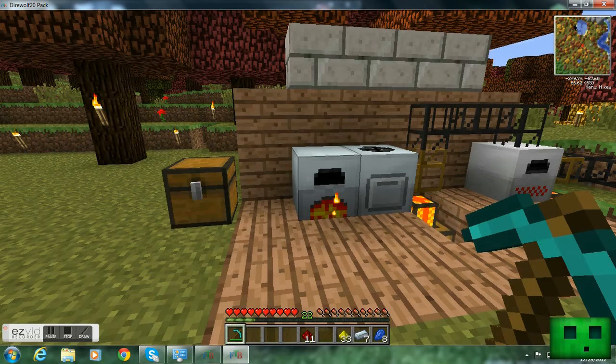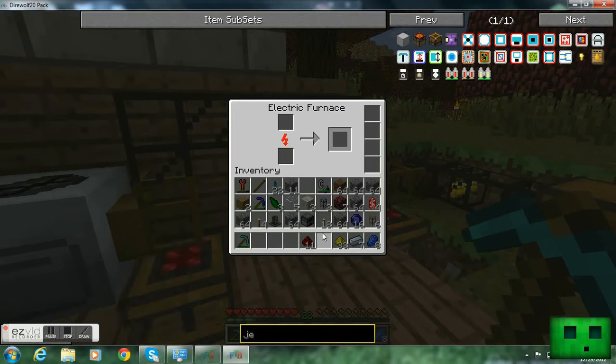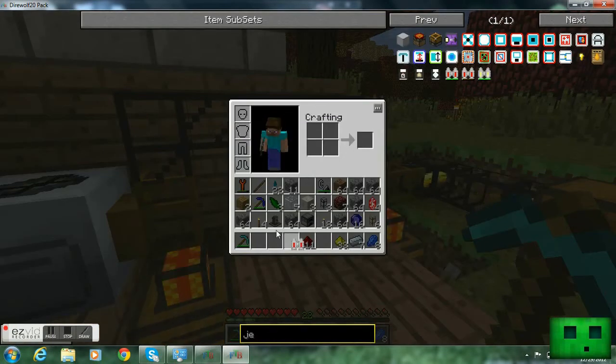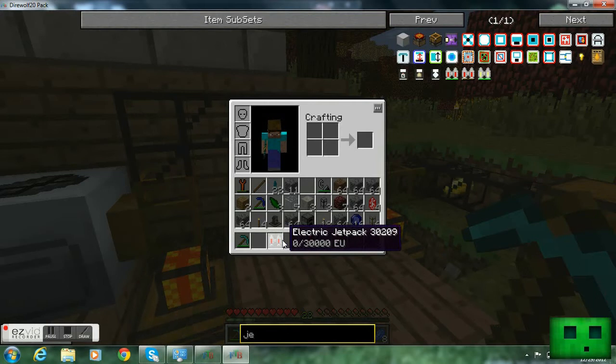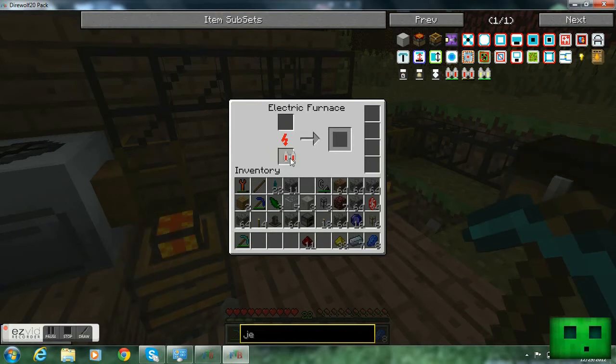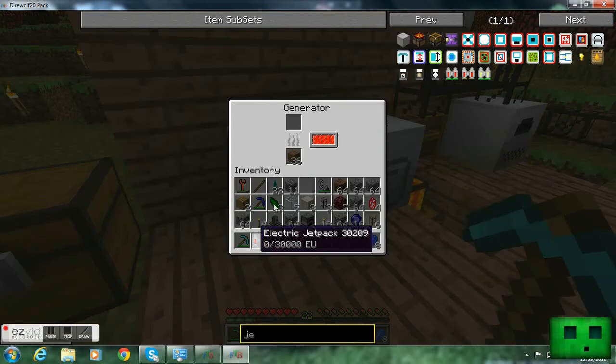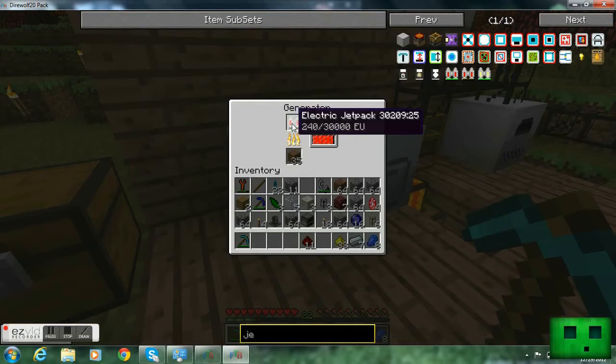Put some wood in. I was just smelting some gold. It says 30 out of 30,000 EU — that's the power. I'm going to try to put it in my electric furnace down below. Nope, that's not working. Up top, no. Well, I can put it up there but nothing's happening, so that's not going to work. Let's try it in my generator. Yep, there we go, it's going up.